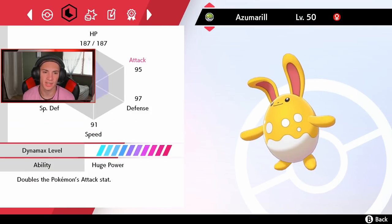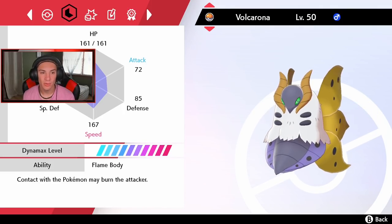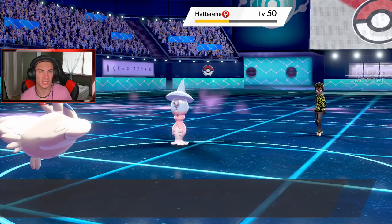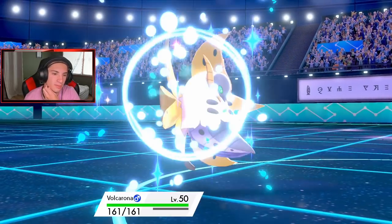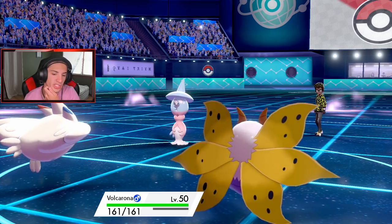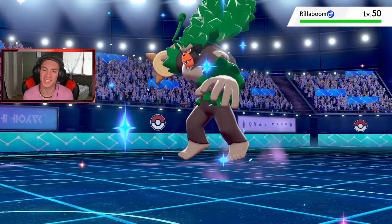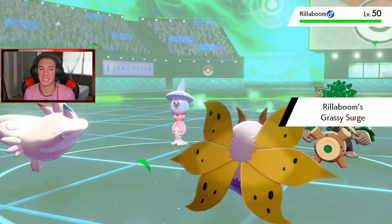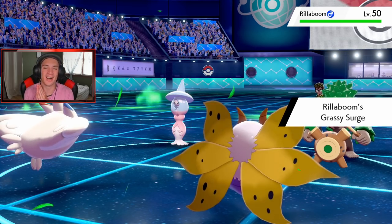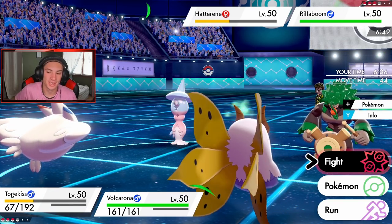Let me check out the speed stats real quick. I think Volcarona is way faster. Okay, I think I go Volcarona and save Azumarill for the back end, because I don't want to go with Azumarill and just have him go into Rillaboom and end me. And there we go — Rillaboom comes in. Good thing I did not go into Azumarill. See, your boy's learning to think just a little bit more before he makes a play.